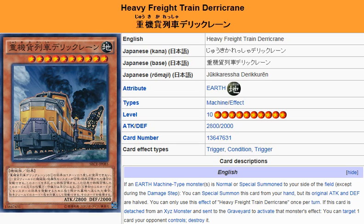You can search it out via Ruffian Railcar, and Revolving Switchyard can search it out as well. Surprisingly enough, Level 10 Earth Machine type monsters are getting some pretty good support — they're getting some pretty decent support.